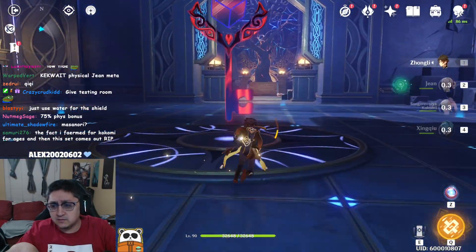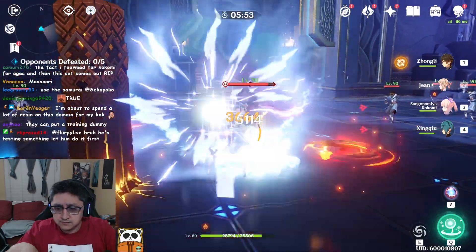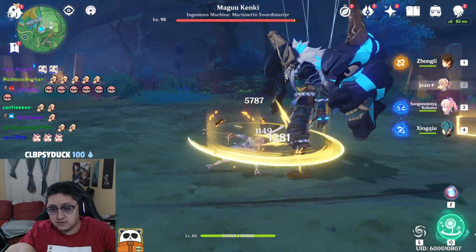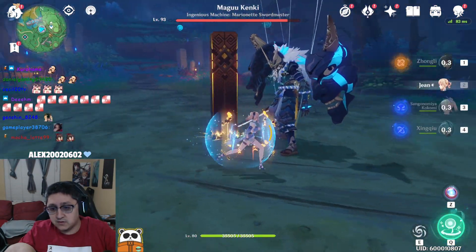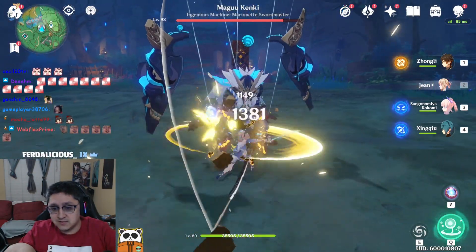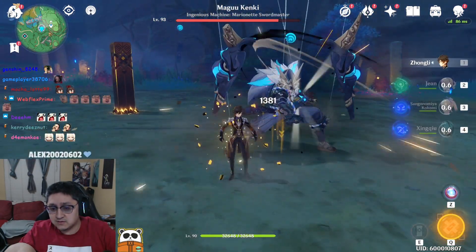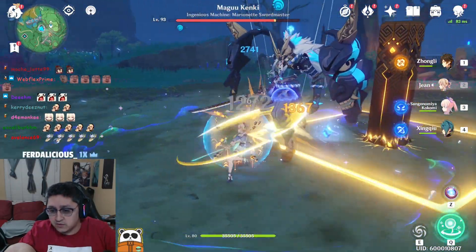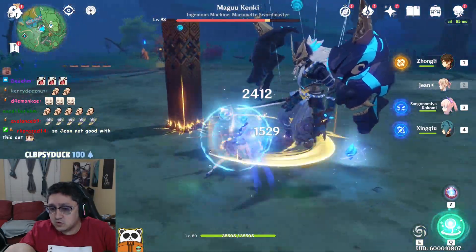The Fischl bonus doesn't apply here apparently — it's not considered Fischl damage. Jean with this set only does about 2,400 to 5,700 damage since she's not a big healer. Let's see if healing from another source like Xinqiu triggers the buff. We healed and overhealed — it does about 4,000 to 7,000. It doesn't seem like Xinqiu's healing gives much extra. With Kokomi healing at the same time, it goes up to 6,400 — so Kokomi's healing does provide a little extra.